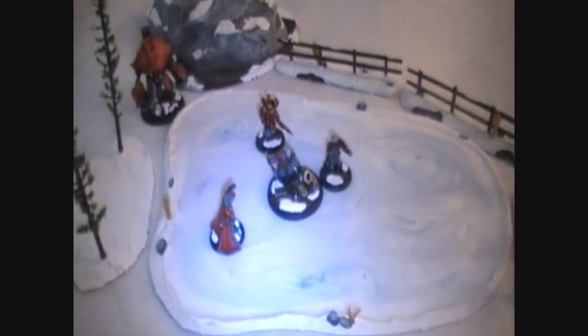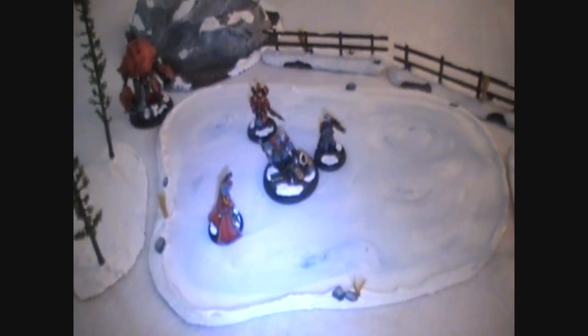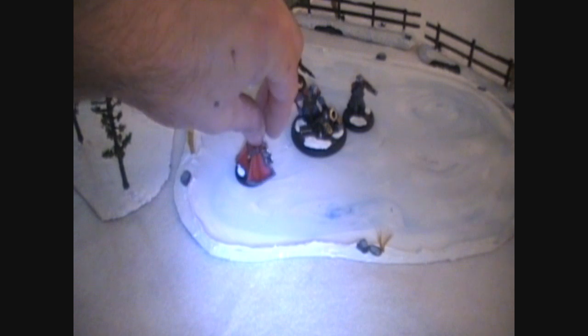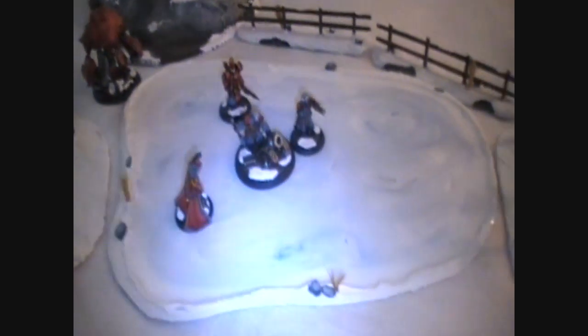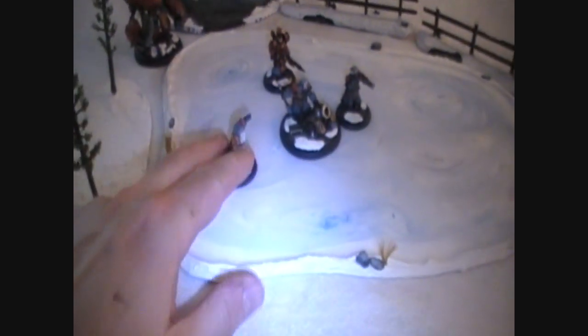I'm going to talk first about how I use it in game. My son and I used this piece when we played at home and we've made some house rules up. First of all, small single-based figures can move across this frozen ice — such as this Cator Mortar Crew, War Caster like a Rusk, or Colden Lord the Solo. We've decided they can move across this pond no problem and fight normally on it.